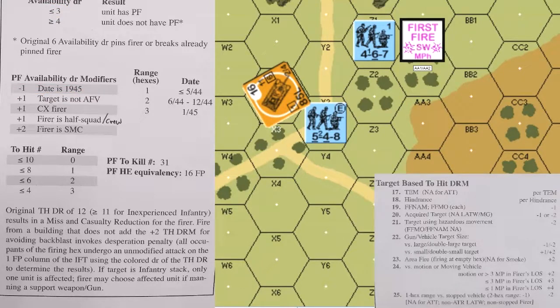When the German rolls a four, the squad does not secure a Panzer Faust, but it's considered to have used a support weapon. It can still use its inherent firepower or fire another support weapon. The 467 cannot try again until the AFV expends another movement point.